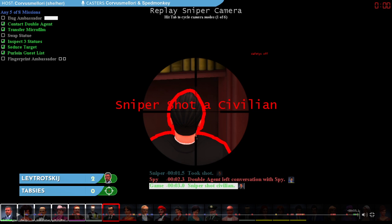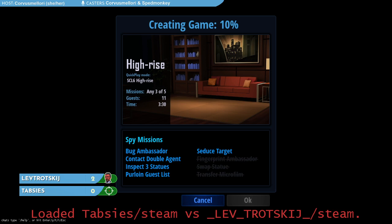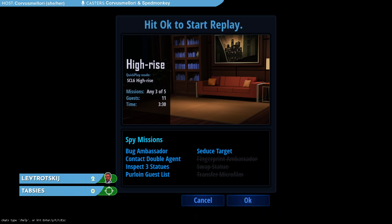If the sniper shoots the wrong person, that's a victory for the spy. That means Lev won two games on library — the first because Thabzies timed out as spy, and the next because Thabzies shot the wrong person.